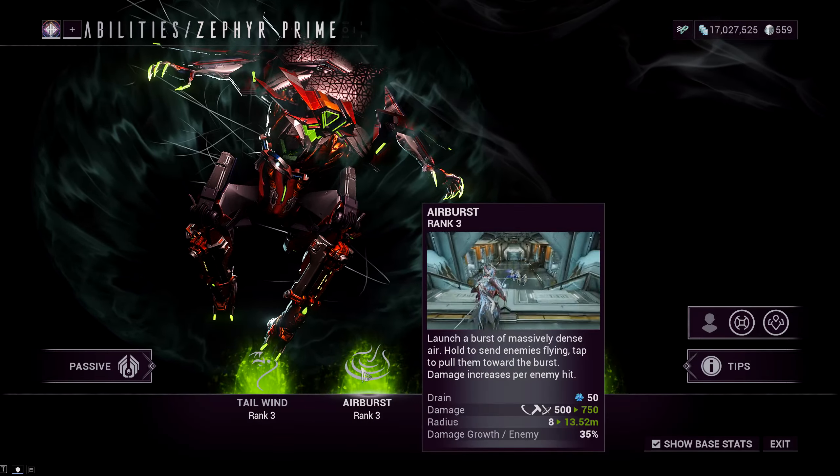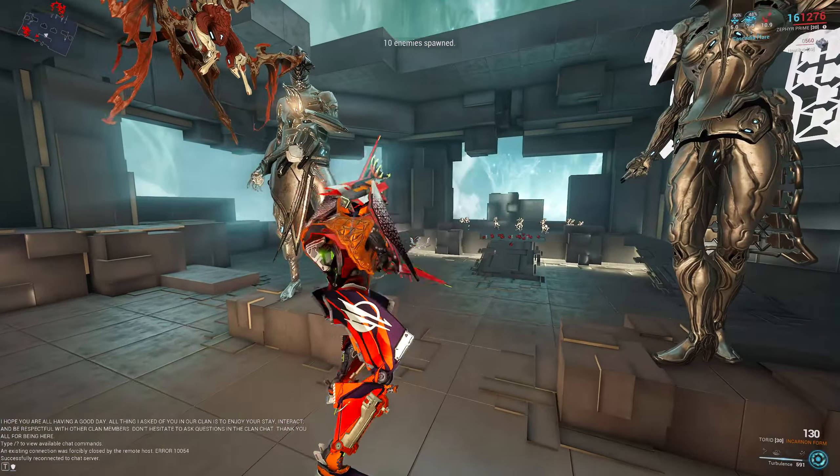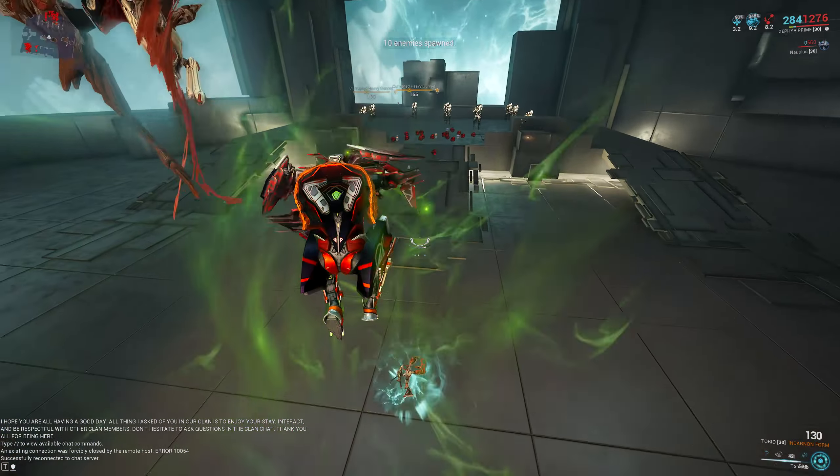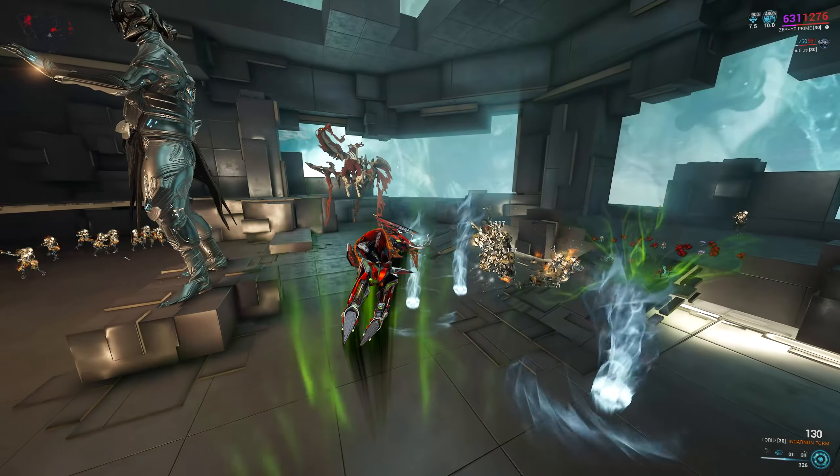The only problem is that damage over time abilities, like those from the XMS units, can still affect Zephyr. But with the recent shield gating mechanic, damage types such as Slash and Heat DOT pose no threat anymore. Just be careful with Toxic Eximus, as that does bypass shields, and also the acolyte that can silence your abilities, and the one that debuffs you with a Mag's bubble.